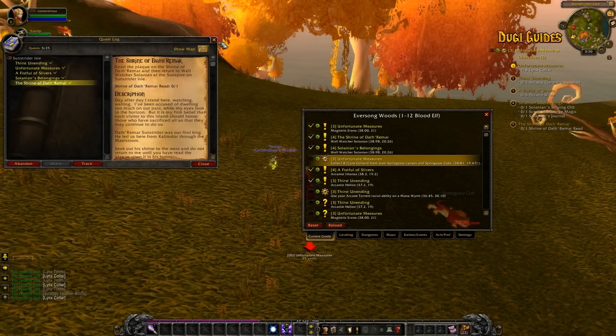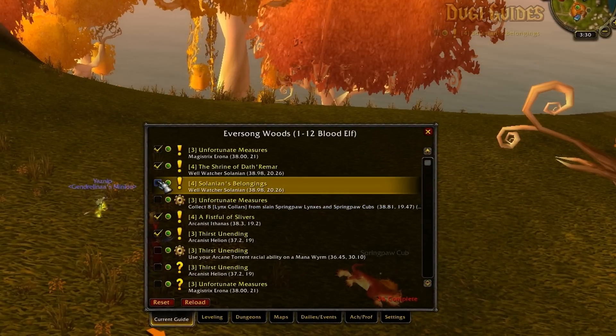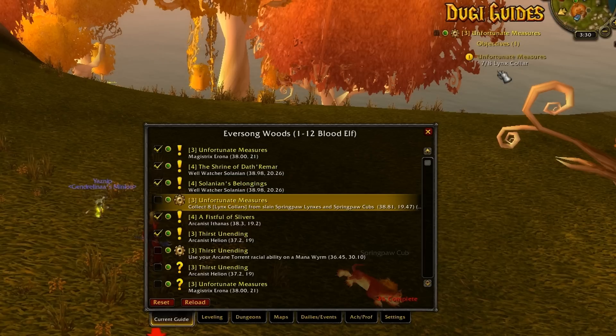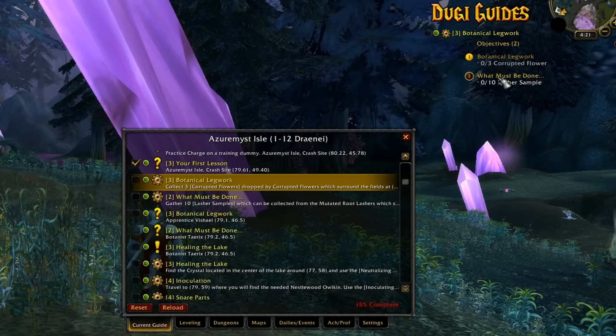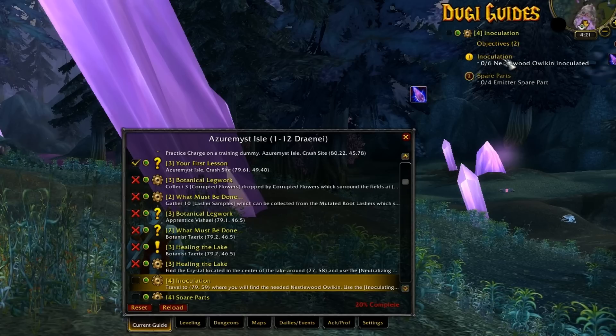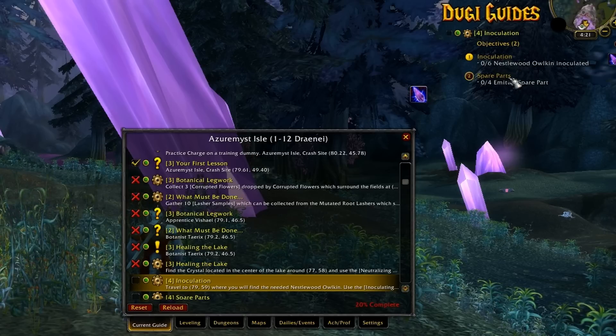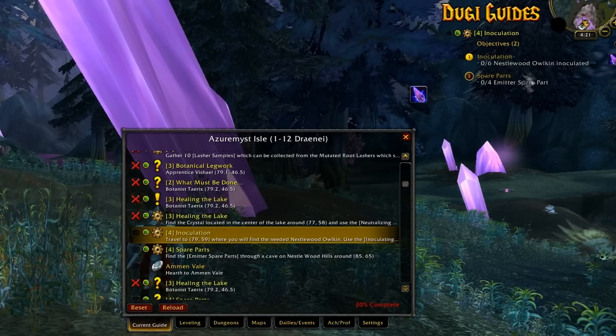For this example I have about four quests in my log, but currently I only need to focus on completing one quest, so Doogie Guides will only show one objective for you. For the second example, we are at a step where we can complete two quests at the same time, so Doogie Guides will automatically watch the two correct quests for you. And if we skip ahead, Doogie Guides will remove the quests and change the quest tracking automatically for you.